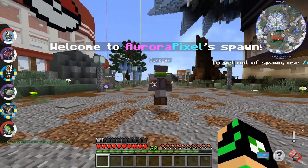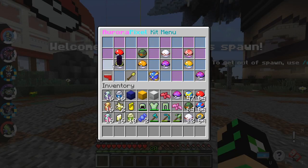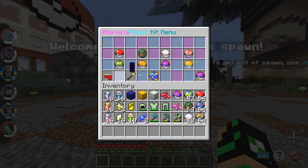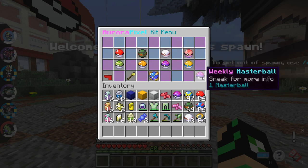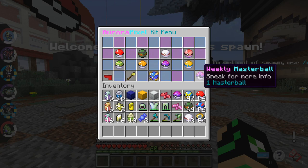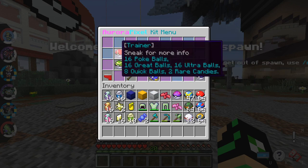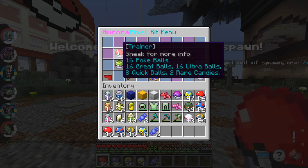Also, another thing to know is /kits. This can actually help you a lot by getting different types of kits. Like this one for example — a weekly mass ball. Every week you will be able to claim a free mass ball, completely free. You will also be able to collect your trainer kit, which I think you can collect every single day.